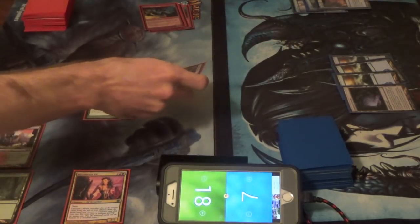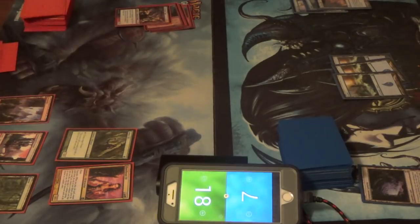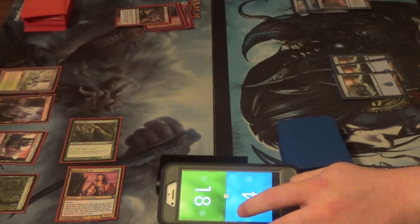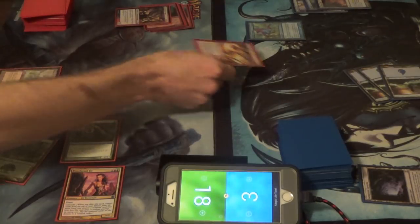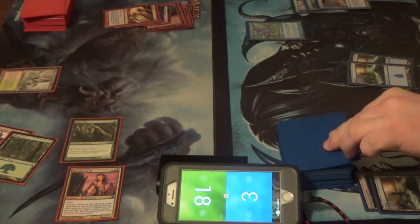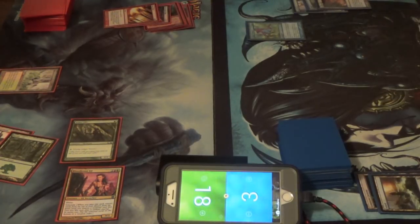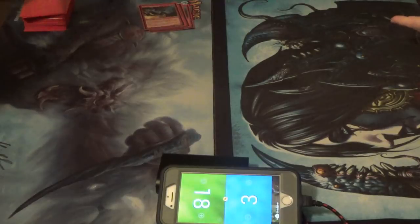I gotta do it, because I don't want to open myself up to Cryptic next turn. Plus, I already have one in hand, so less of an opportunity cost. I would like to go to combat — swing four at you. I would like to cast Stone Rain on one of your islands. Oh, there's one of those. That is a card. This is how we get started. Pass turn. Bloodbraid on turn one, even into Arbor Elf, still kind of worked out.